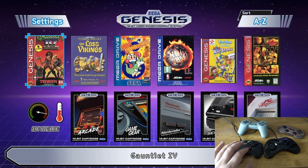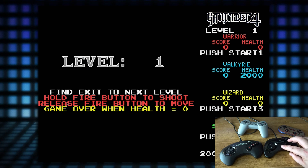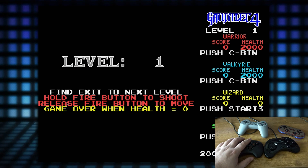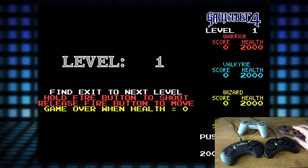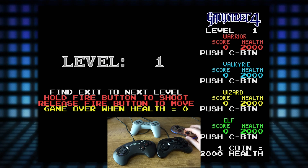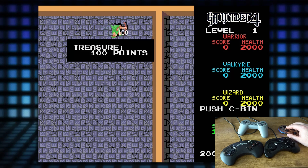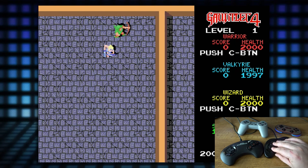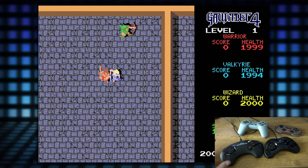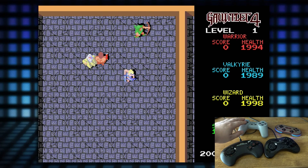Let's test some of these games out. We'll start with Gauntlet 4. Let's hit start on a few of these controllers. Player 2 is the Valkyrie. Player 1 is the Warrior. Player 3 is the Wizard. Player 4 is the Elf.